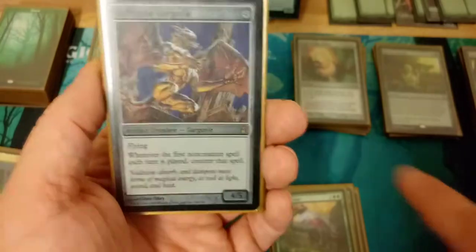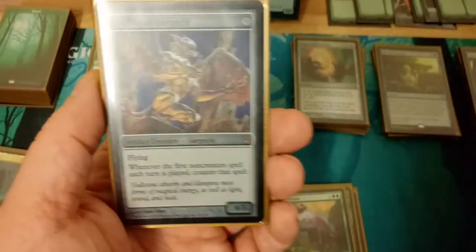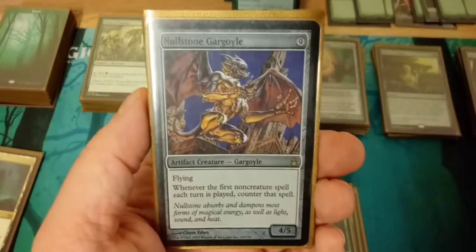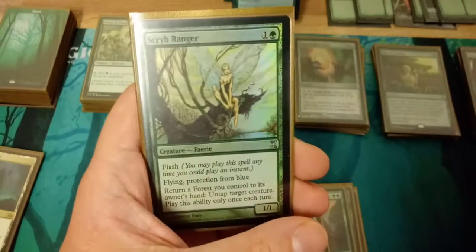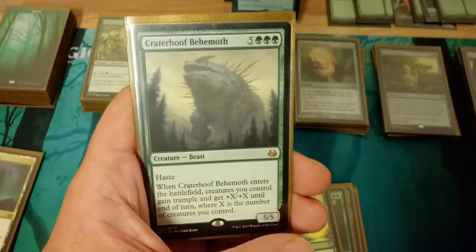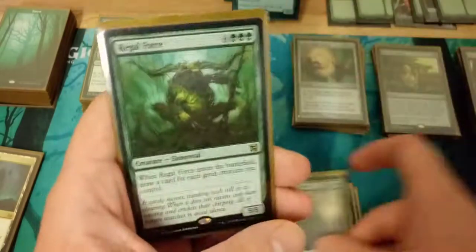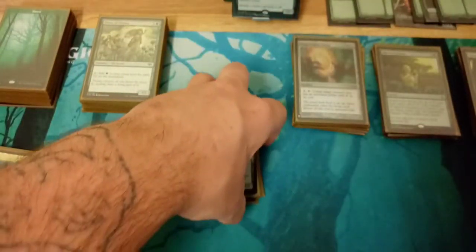Nullstorm Gargoyle has been a super awesome addition — it's a 4/5 with flying, and whenever the first non-creature spell per turn is played, counter that spell. That knocks out counterspells, board wipes, all kinds of stuff and really slows everyone else down. Scryb Ranger to untap Marwin again, Craterhoof Behemoth to basically win the game, and Regal Force to draw a whole lot of cards. That's ten non-elf creatures total.